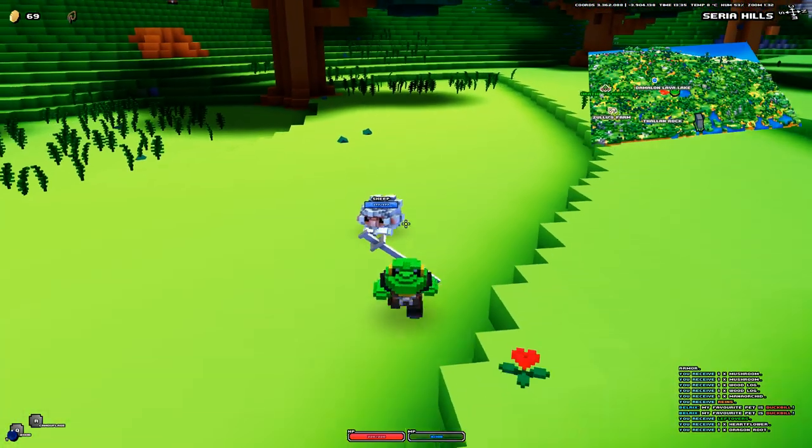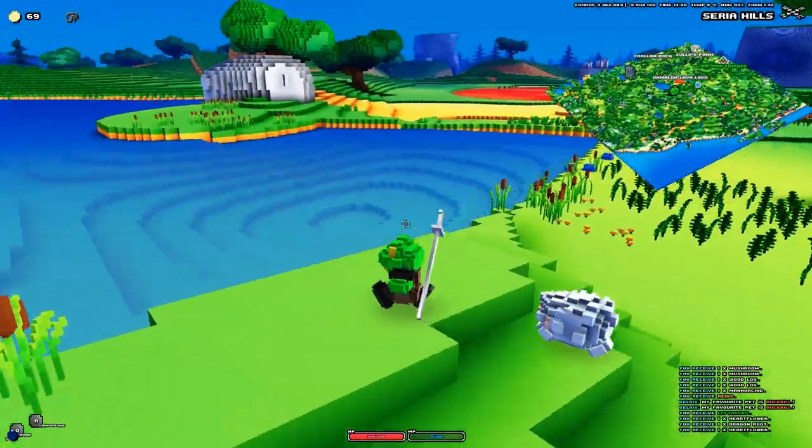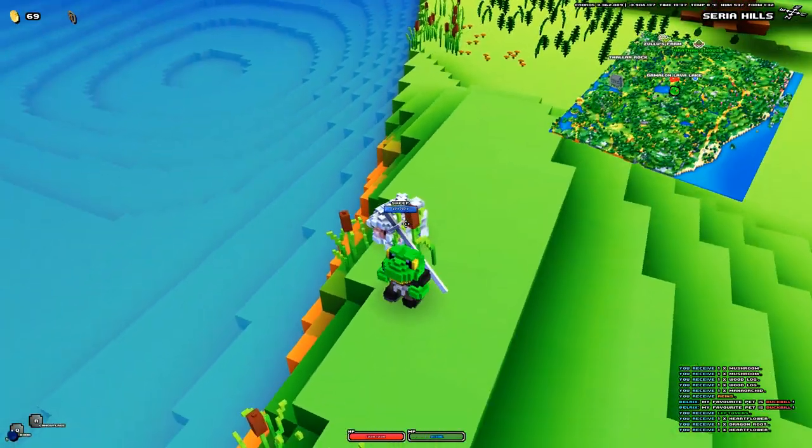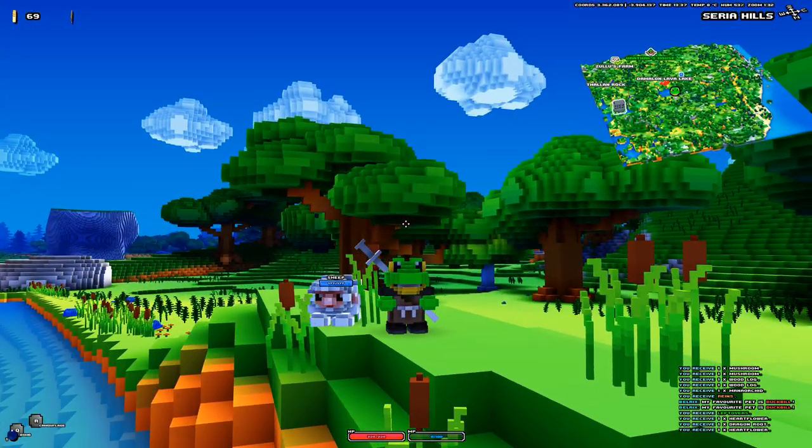I'm not sure how it works in the new system — if there's some sort of health bar at the side of my screen like there used to be. I mean, I can obviously see his health above him, which kind of works. But here we go, we got our little sheep.